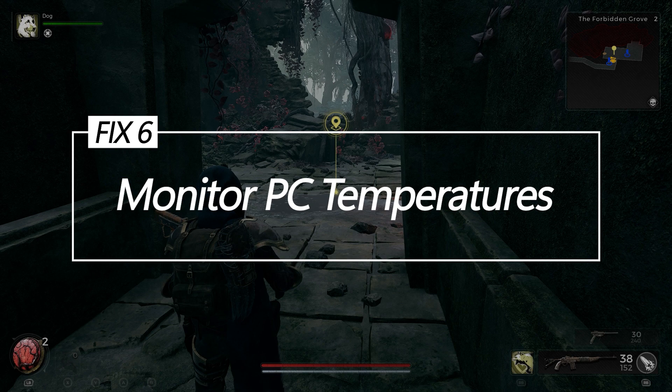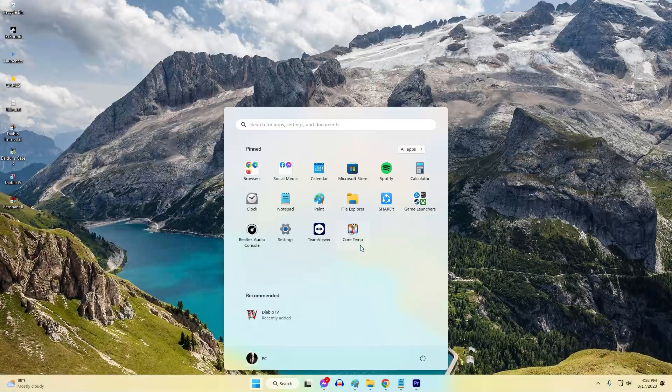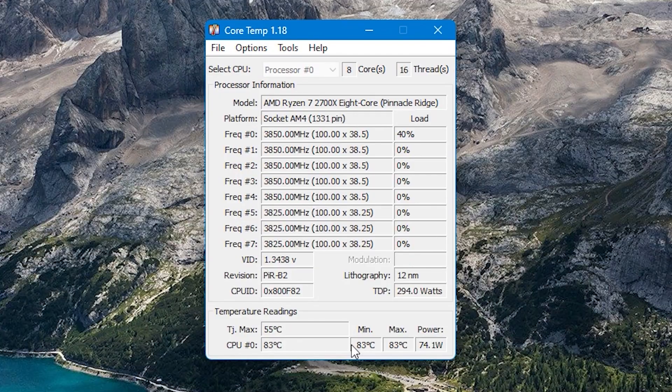Fix 6: Monitor PC temperatures. Actively monitoring CPU and GPU temperatures using system utilities can help identify if excessive heat is building up and potentially causing stability crashes.